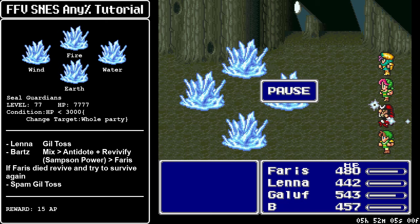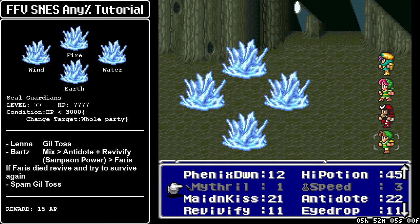The Steel Guardians will attack you first — they will launch physical attacks on the entire party. In the meanwhile Lena is going to Gildos. Here's where you gotta pay attention to your health, because in the unfortunate scenario where Faris gets targeted four times in a row she might die. You will have to delay the battle and revive her for the AP, because she cannot miss the AP from this battle. But that is very rare and usually doesn't happen. If the Steel Guardians hit Galuf even once, your safety on the battle is guaranteed — nothing will happen, Galuf cannot die, the Bonemail gives him too much defense.